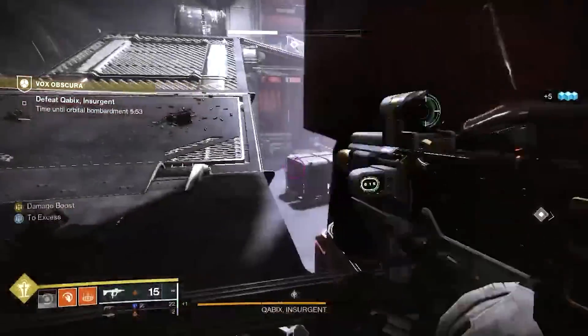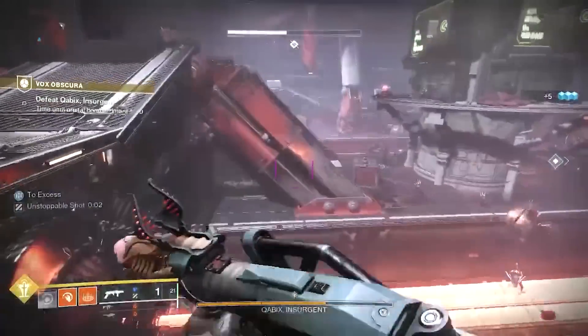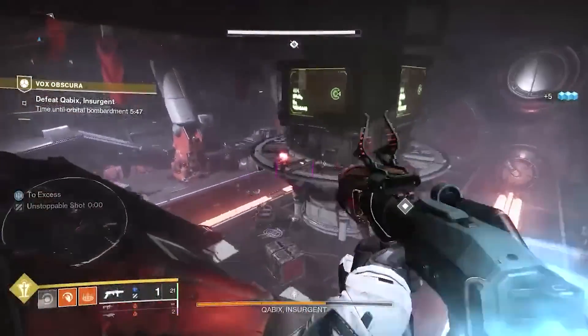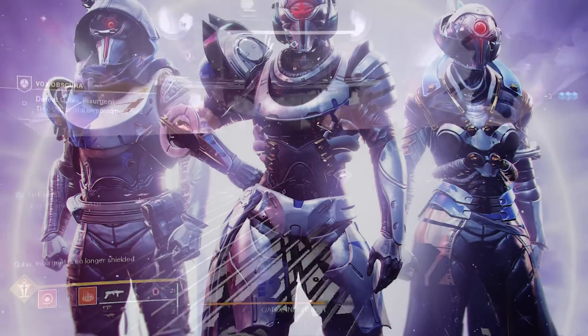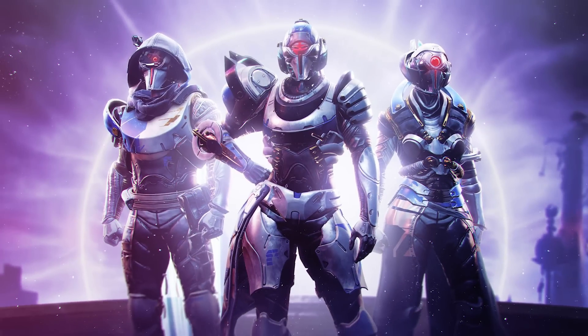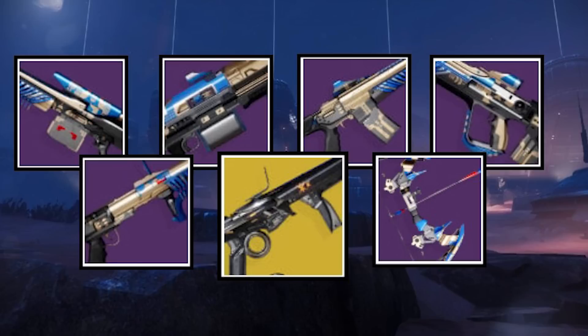When the Vox Obscura is the featured mission, the Dead Messenger will be the exotic reward. The Dead Messenger will be getting some new weapon traits when Season 22 begins. The weapons and armor from Season of the Risen will also be available. This includes the Tusk Allegiance Armor Set and the Explosive Personality, the Recurrent Impact, Under Your Skin, Sweet Sorrow, Thoughtless, and the Peace of Mind.